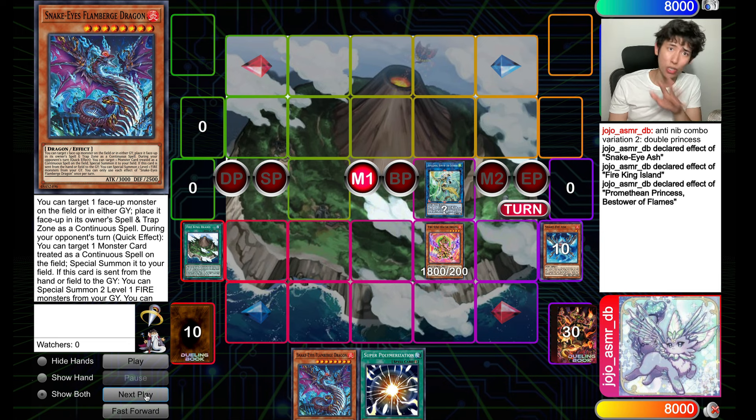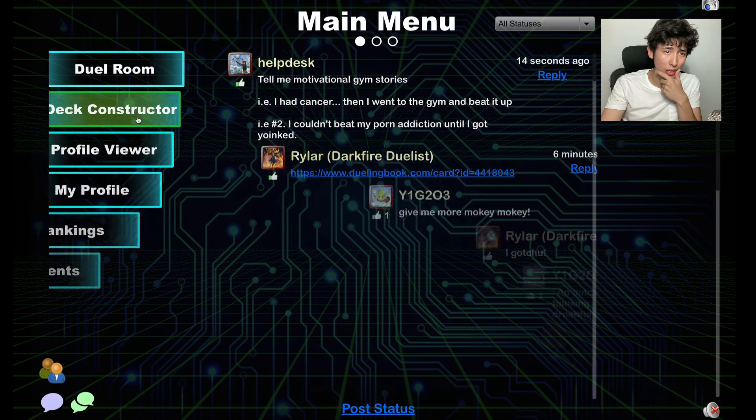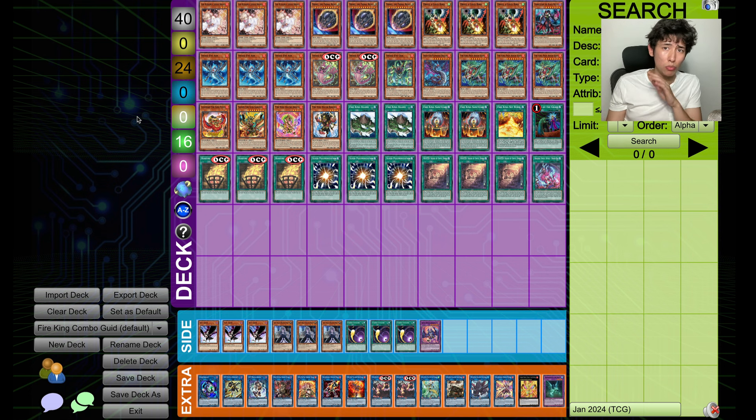So those are some of the lines. I hope you really liked and enjoyed this in-depth Fire King combo tutorial. I probably shouldn't have made this video so early. If you're wanting a template list, here is one — pretty stock standard cookie cutter, just the cards that you need. Thanks so much for watching, I hope you found it informative. I'll see you next time. Peace.